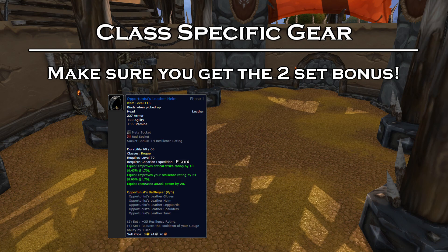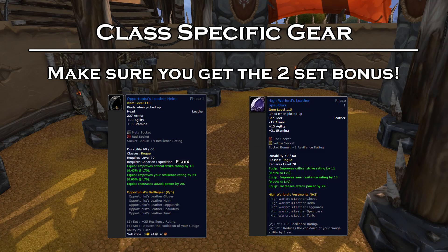You can also combine that with the High Warlord and/or Grand Marshal set. For example, let's say you're playing a Rogue — you can grab the two-piece bonus off of the Opportunist leather set from the Reputation, and then if you also have some extra honor points, you can buy two pieces of the honor gear. Seeing as they have identical stats, that would give you two two-piece bonuses of plus 35 Resilience, so an extra 70 Resilience for free, which is absolutely fantastic, especially when you're undergeared.